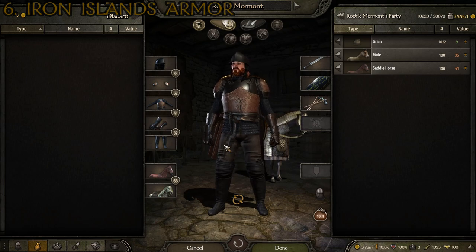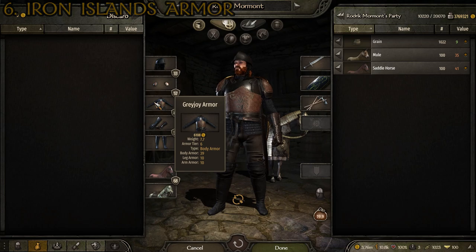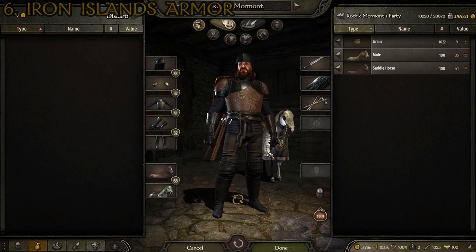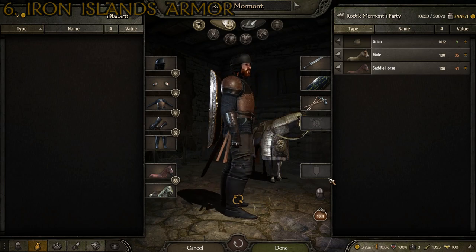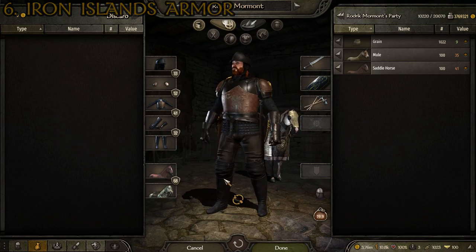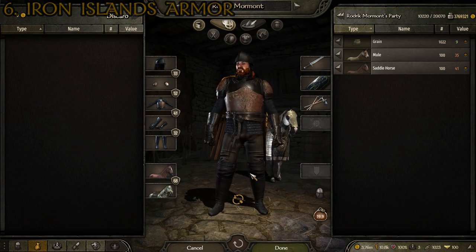This suit of armor is made up of the following pieces: the Ironborn helmet, the Ironborn pauldrons, the Greyjoy armor, the Ironborn gauntlets, and the Ironborn boots. I think this one looks pretty solid. They did a great job of matching the aesthetic from the show, and in general it fits really well and doesn't look bad. There's some armor in this mod that just doesn't fit well — I don't know if they were matching it off a bad model from the show or whatever — but this one does look pretty good and I definitely enjoy the way it looks.